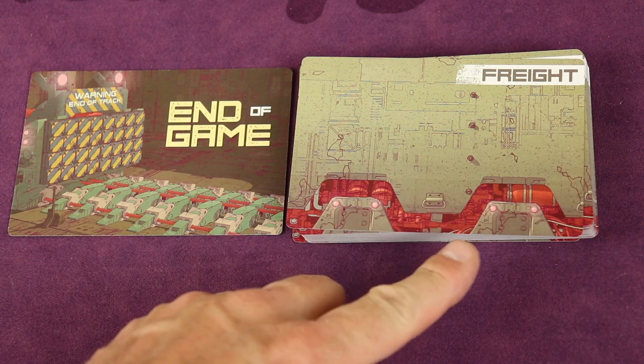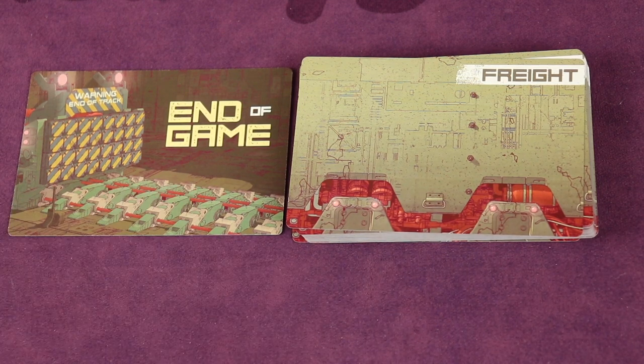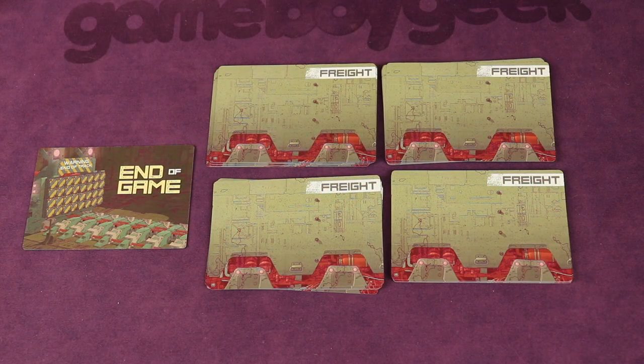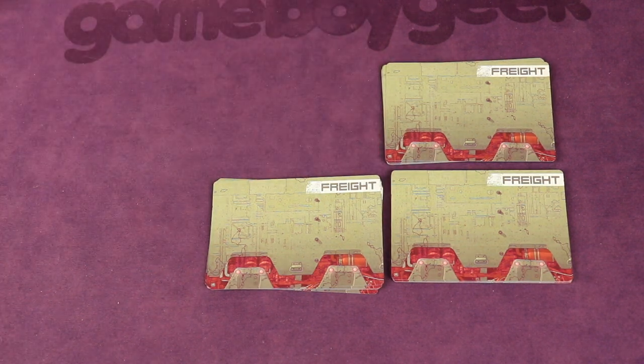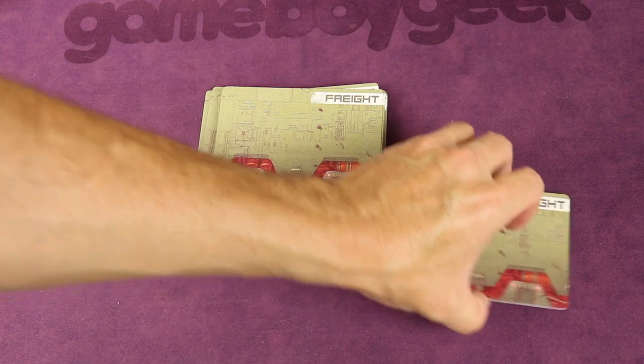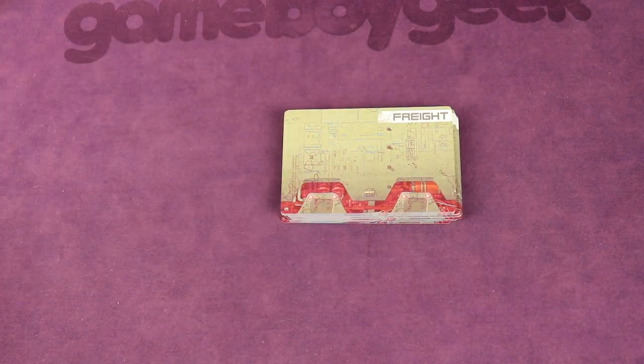Next, find the freight deck, locate the end-of-game card, and set it aside for a moment. Shuffle the rest and select a certain number of cards depending on player count: 30 cards for two players, 40 for three, and 50 for four — any unused cards go back in the box. Split that set into four approximately equal stacks, then shuffle the end-of-game card into any one of those stacks and place the other three stacks on top, so the end-of-game card ends up shuffled somewhere in the bottom quarter of the full deck.